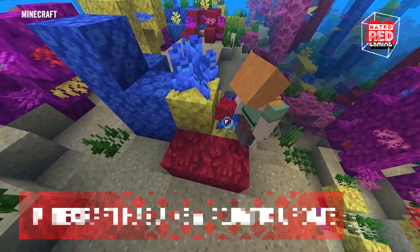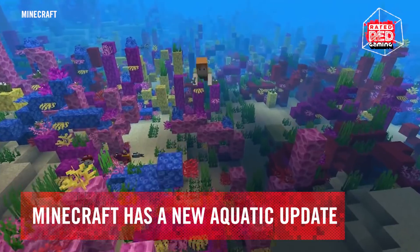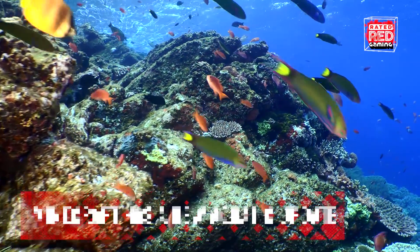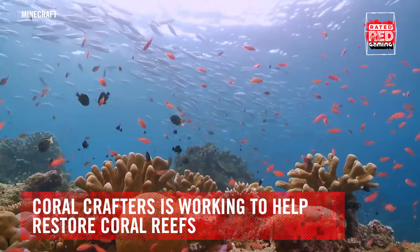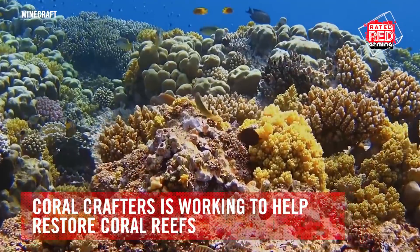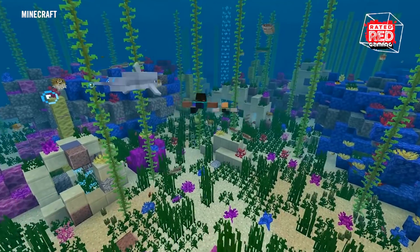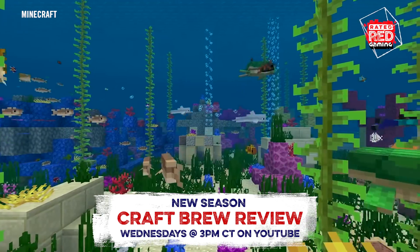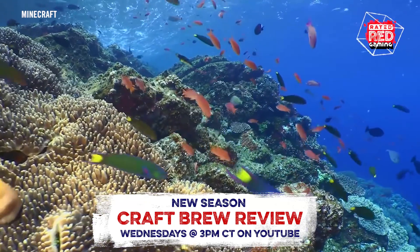Minecraft is saving the ocean one achievement at a time. With the release of the Minecraft Aquatic Update — both phases now available on PC and console — Minecraft is working with a few partners to save our oceans with Coral Crafters. Coral Crafters is a team working with fans to create unique structures to help restore coral reefs. In the Aquatic update, Minecraft's oceans are filled to the brim with beautiful coral, fish, shipwrecks, and so much more. But our real oceans aren't as fortunate.